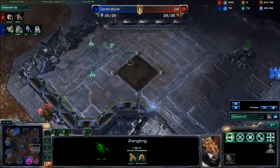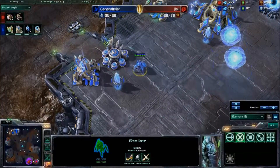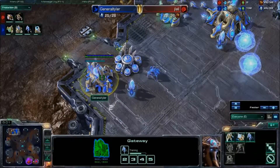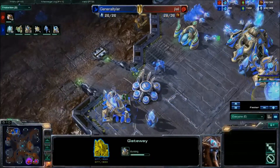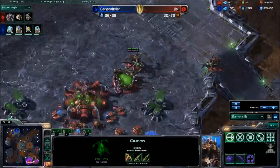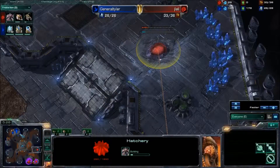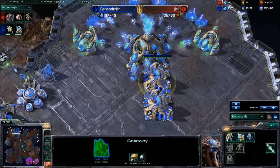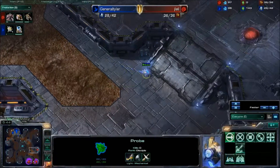Zerglings are running around making sure there's no proxy pylons — love this play, JLelly, you are my hero. I like the wall off and I like the stalker in the back protecting it all. Now stalkers right here indicates that he probably wants to be going for some sort of attack. But there we go, second gas going down — he's probably going to be switching it up into some tech. He's probably worried about some sort of break-in, but there's not going to be too much going on besides a queen party over to the natural expansion, and there comes the third base from JLelly.